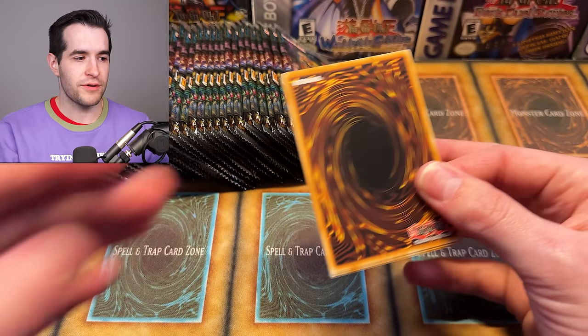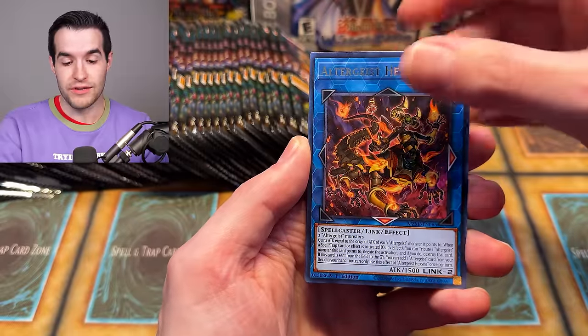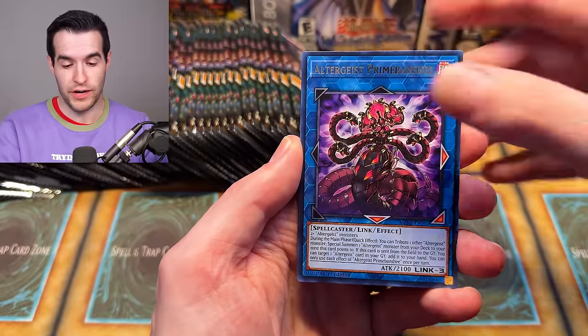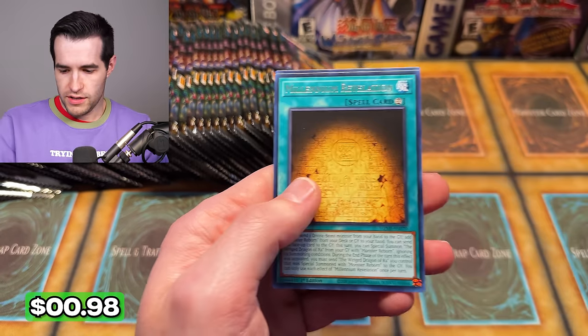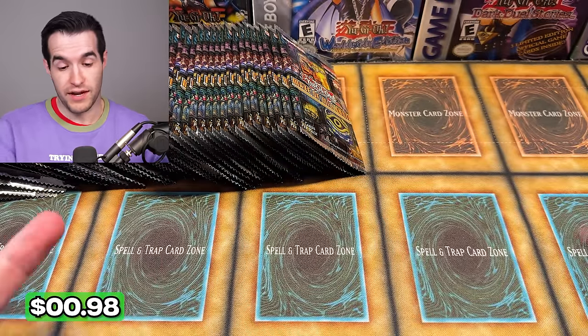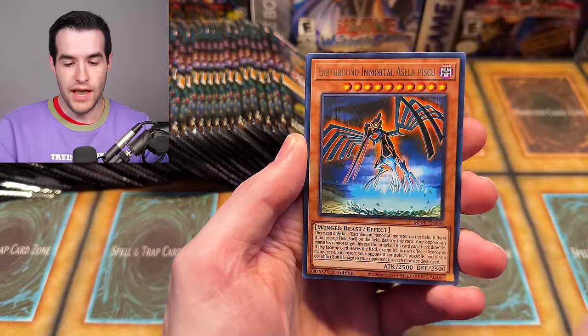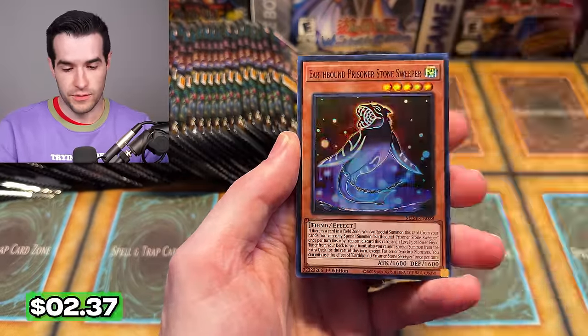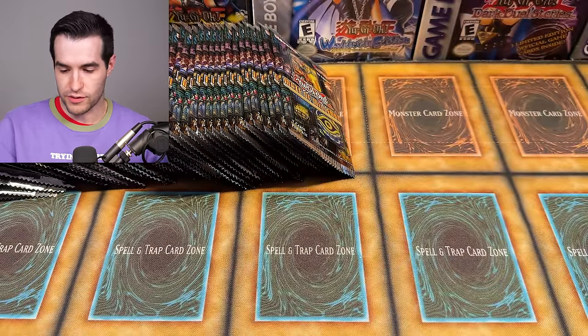Speaking of ratios, I did see a picture of the ratios for the ultras, and it looks like the Thrust was short printed compared to the others. I was talking to some people at Frontline and they were mentioning it could have been a bad batch — it's possible the batch itself didn't have the amount of Thrust that it should have. So we'll see if maybe it's short printed or maybe that happens. We really don't know. We'll be opening a lot more packs over the next couple of days.